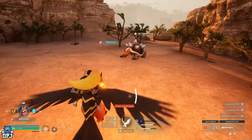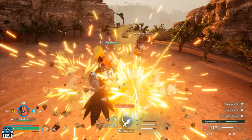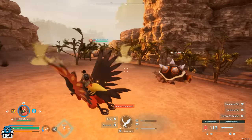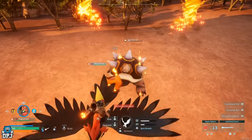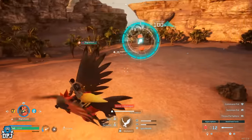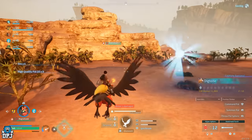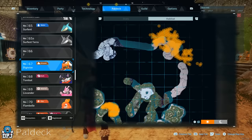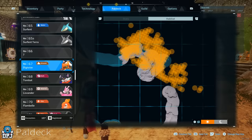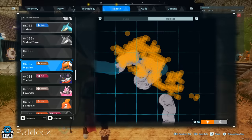There's an easier spot to come to — you can see this clip on screen now. There aren't loads of them here, but they're level 20, so if you're roughly around that level — I'd say 17 to 22 — you should easily take these out, and they're dropping that high quality Pal oil. The other spot is in the top right of the map.